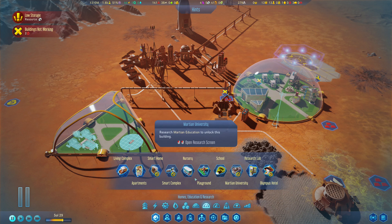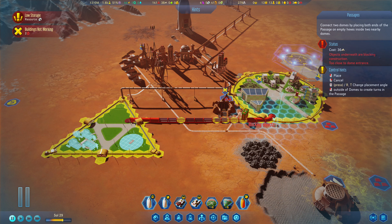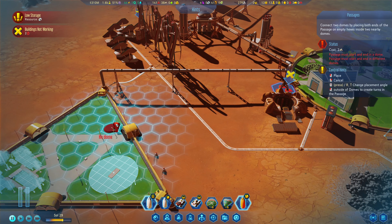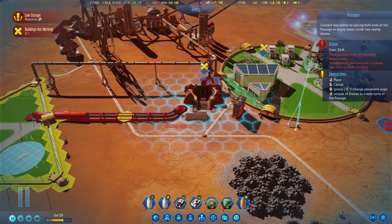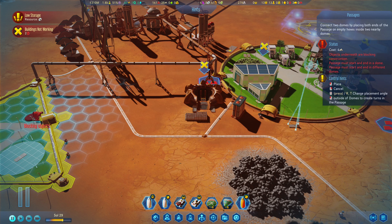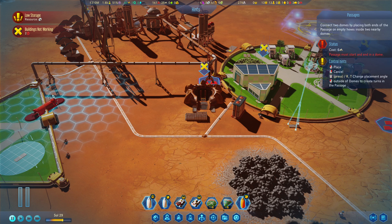We'll also build ourselves a second farm — farms are in life support. Yes, farms are definitely what we want. Then I think we go for maybe some schooling. They should be able to get resources from both. Oh that's right, we need to make a bridge — I almost forgot. Let's connect you there.